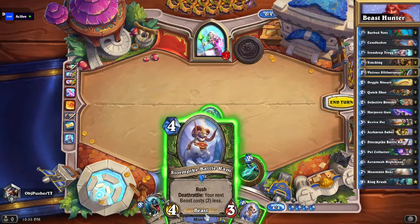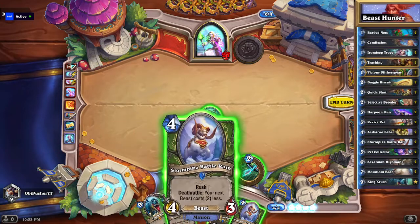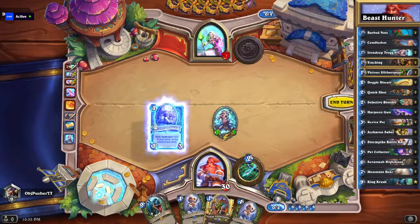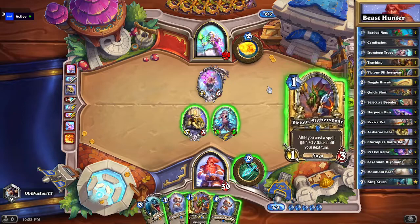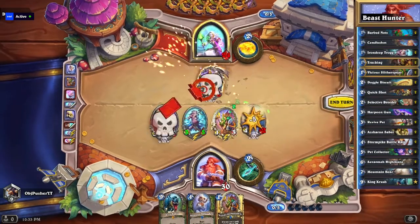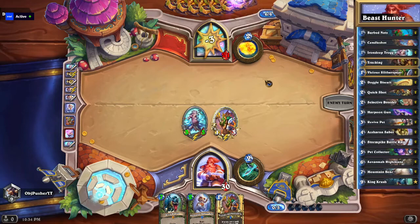We got Asharan Saber — do we want to play that or the Stormpike Battle Ram? I think we probably want to play the Asharan Saber, because even if this dies it doesn't really open up any plays. 'Your next beast costs 2 less.' So I think we'll just go ahead and play the Asharan Saber there and swing face with my Trog. As you can see, we're putting a little bit of pressure on him. We're getting the benefit of our creatures dying to clear his stuff as well. We already made King Crush cost 7 mana, which is just insane.